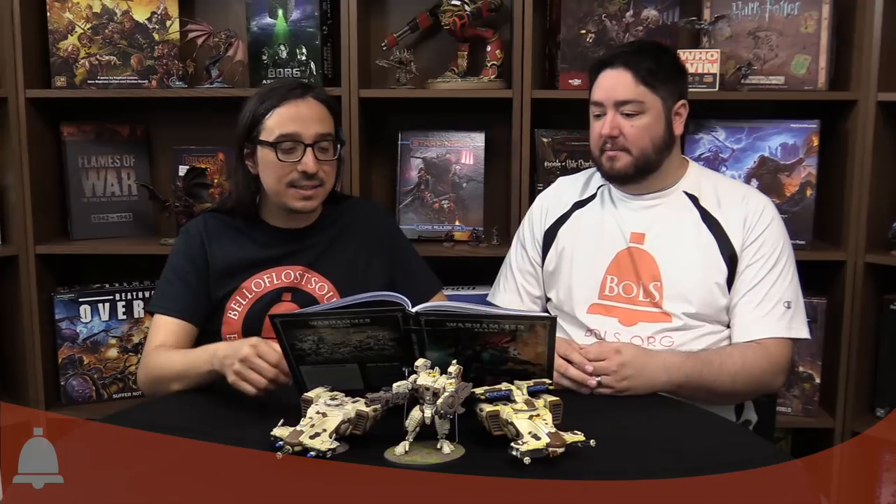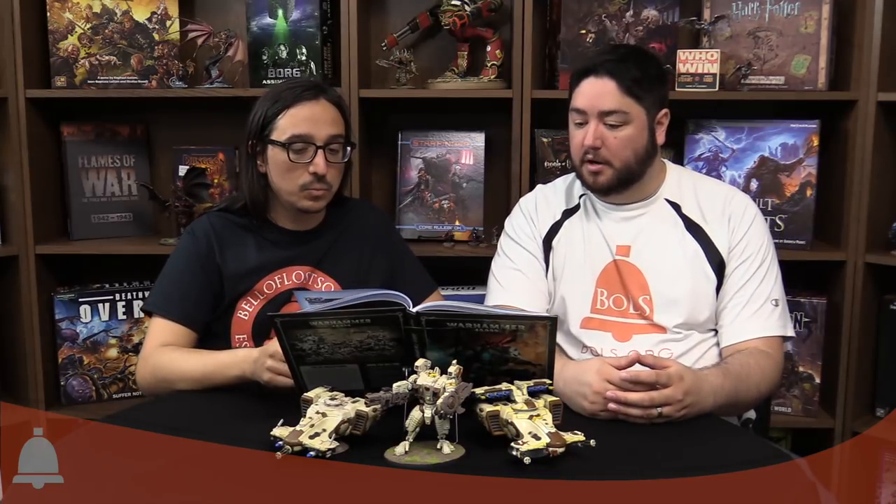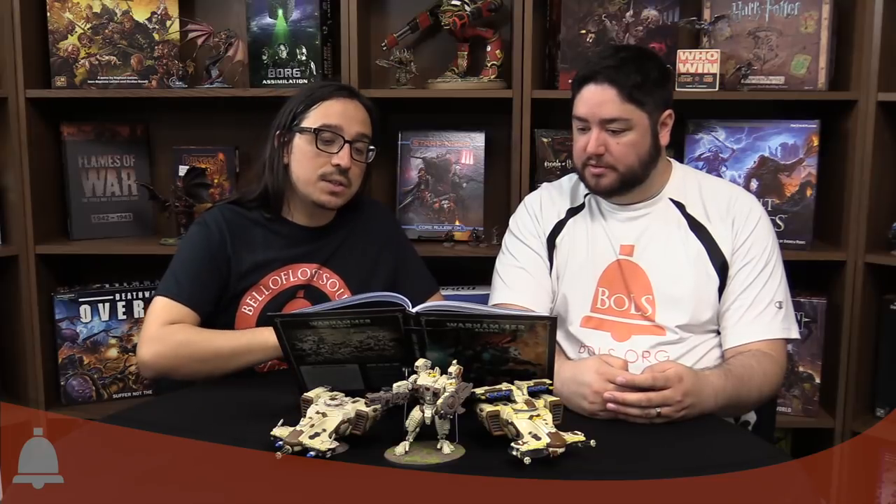That said, you do have six septs, six warlord traits, and then six more warlord traits unique to the septs. You get a ton of stratagems and a ton of relics — which are called signature systems in this book. You get new abilities as well: For the Greater Good is the same, but now more stuff has it. Masters of War for your commander has a couple of options. Some things we saw in Chapter Approved have migrated to this book too, so let's get started.